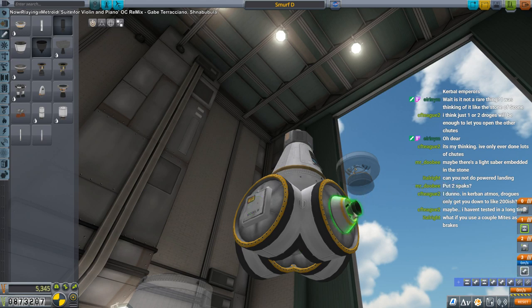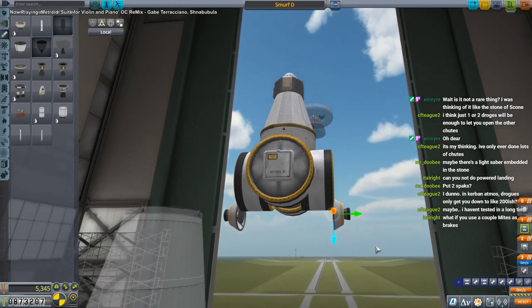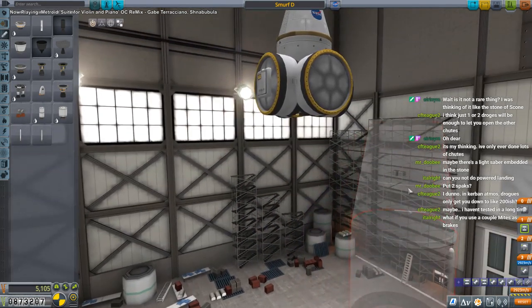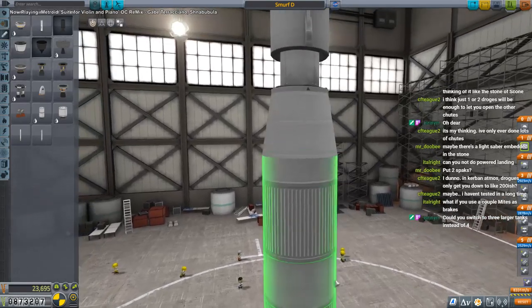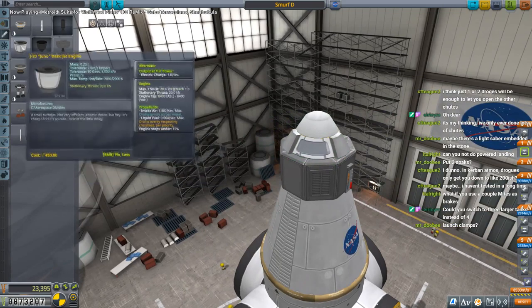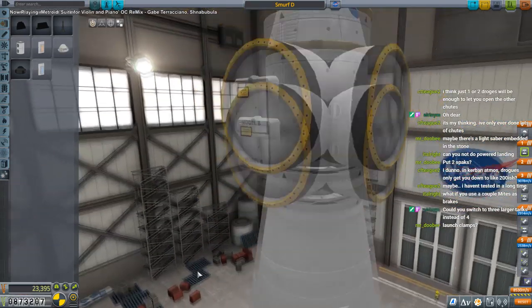Only down to 200-ish? That won't be enough. We'll be over part count though — we can only have one engine, otherwise we'll be over 30. Unless we take off the thermometer. Maybe we should just decelerate using the stage and skip Ike this time. If we skip Ike, we can use this stage to decelerate to deploy the parachutes. I think that's a better idea. We'll use that stage and skip Ike this time. Keep it simple.